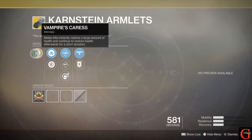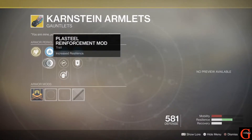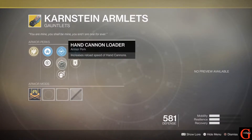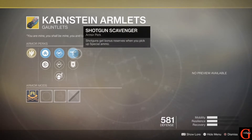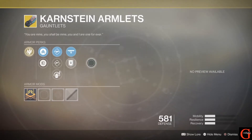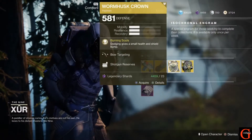For our Warlocks, we have the Karnstein Armlets. Melee kills instantly restore a large amount of health and continue to restore health afterwards for a short duration, so if you use melee a lot this is a really good one. We have mobility and recovery enhancement, fusion rifle loader, hand cannon loader or impact induction, and shotgun scavenger and heavy ammo finder. Not a bad roll, so this might be something you want to pick up this week.